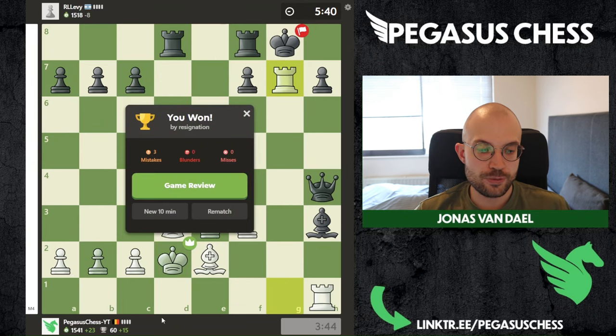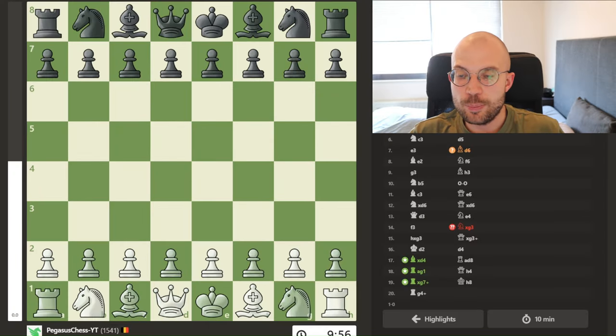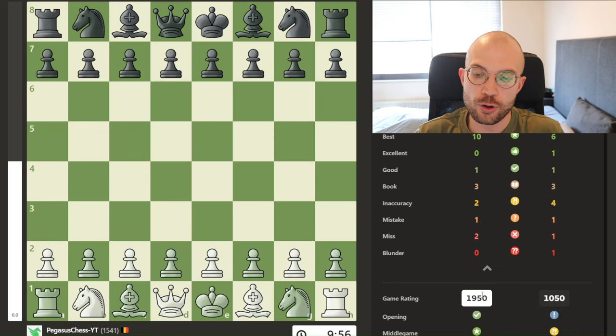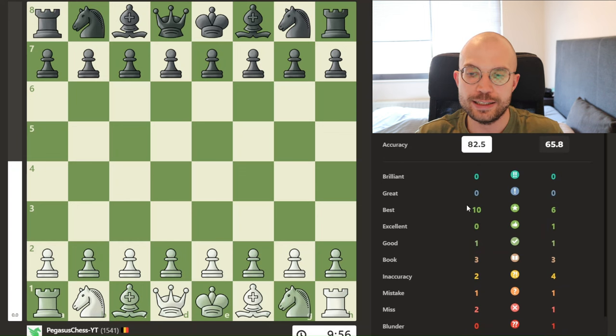So we gained 23 Elo. But I don't think we had the best game — we are going to do some analysis, and maybe I'll have to cook up some plan if I face this gambit again. Apparently we played okay — 82.5% accuracy — but we did have two misses and one mistake, so it could have been more clean. We played like a 1950, which I think is a correct assessment, as I could have played this better.